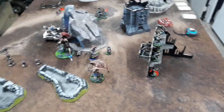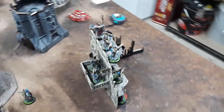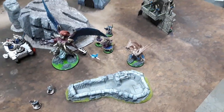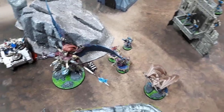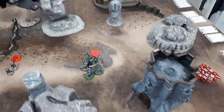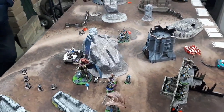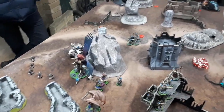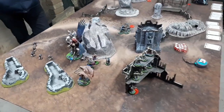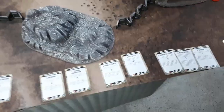Turn two movement: the Rubrics have climbed up into a building still holding that objective. All the wizards have run up together for some shenanigans. I've dropped the Terminators down onto an objective. The Tzaangors are still in deep strike and will turn up at a more appropriate time.